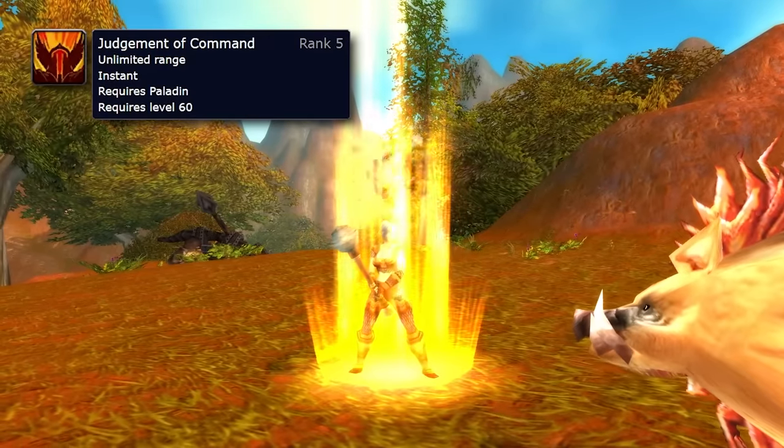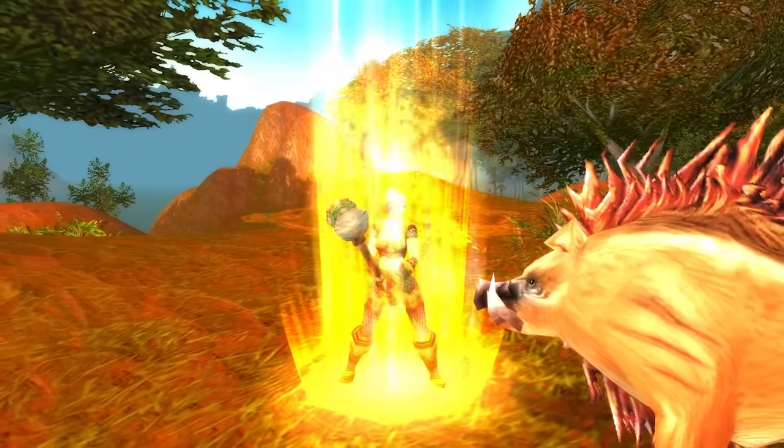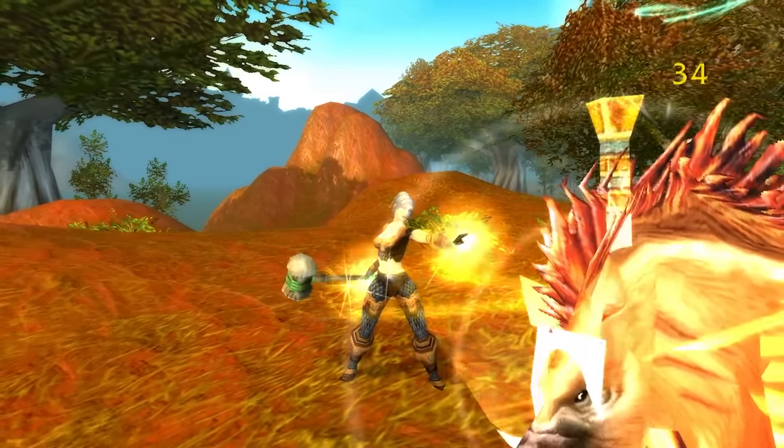The next combo I want to talk about is Judgment of Command. Judgment of Command is a direct holy damage attack — you have Seal of Command up, direct damage. You can get this at level 20 once you're 10 points into Retribution. If the target is stunned — let's say you cast Hammer of Justice on the target — Judgment of Command does double damage when the target is stunned. Also, Judgment of Righteousness is based off of your spell critical strike chance, but Judgment of Command is based off of your melee critical strike chance, so it has a higher chance to crit. So if your Judgment of Command crits while the target is stunned, you're essentially doing four times the amount of damage you would do if the target is not stunned and it's not a crit. Judgment of Command is big, big damage.